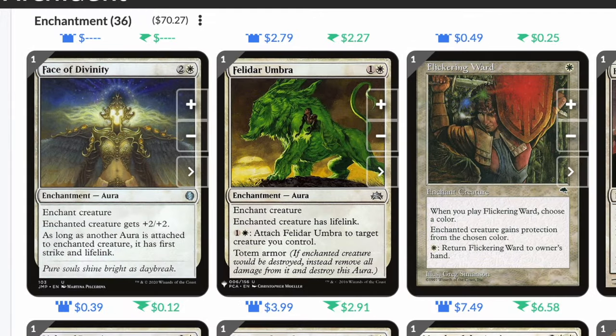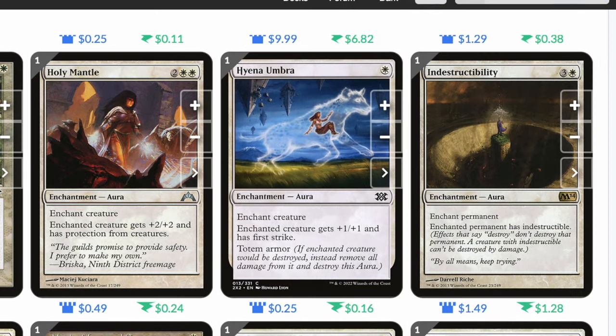Face of Divinity: two and a white, enchanted creature gets plus two plus two. As long as an aura is attached to the enchanted creature, it has first strike and lifelink. Feldar Umbra: one and a white, enchanted creature has lifelink and has totem armor — if it would be destroyed, remove all damage and destroy this aura instead. Flickering Ward: single white, choose a color, enchanted creature gains protection from that color, and you can return it to hand for a single white. Holy Mantle: two white white, enchanted creature gets plus two plus two and has protection from creatures.